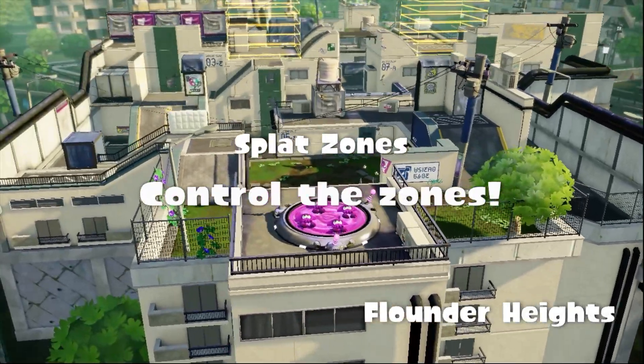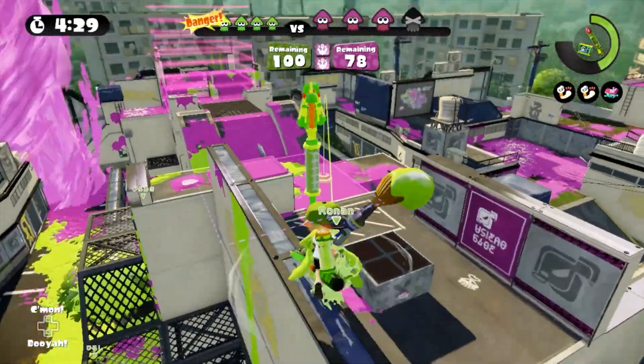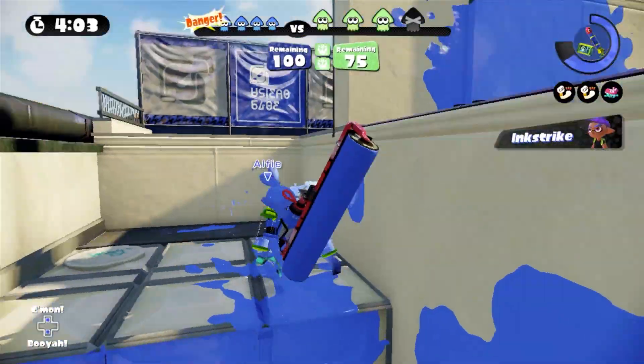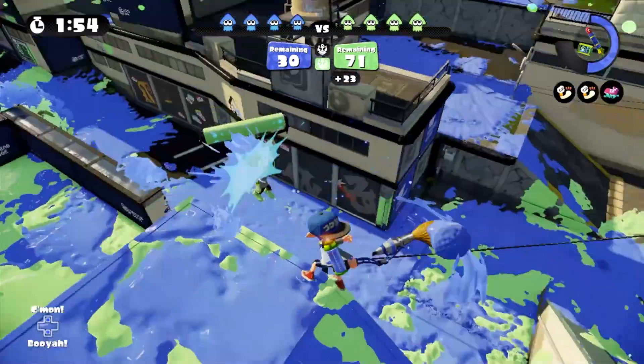Flounder Heights is one of my favorite stages from Splatoon 1 and is arguably one of the best stages in the entire series. The map is huge, it's unique, it has a ton of different options, and most importantly, almost every surface is inkable, so it takes full advantage of Splatoon's movement and allows for some really cool interactions.